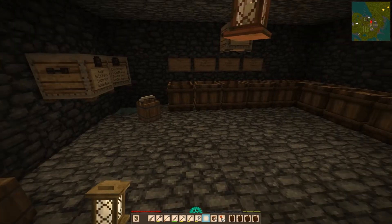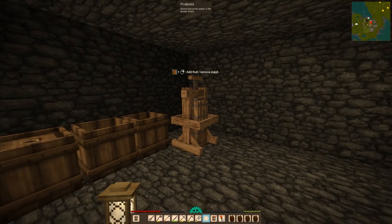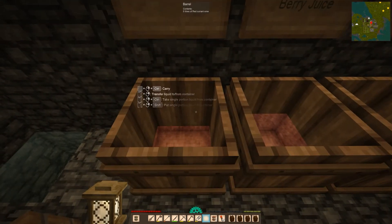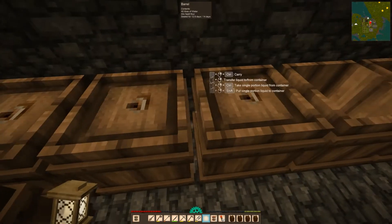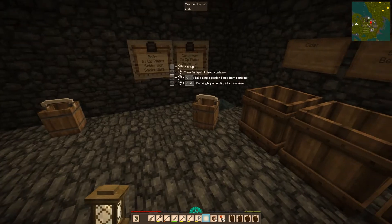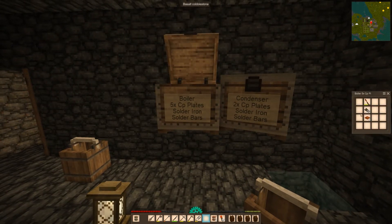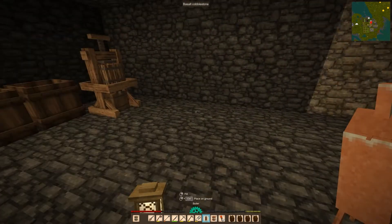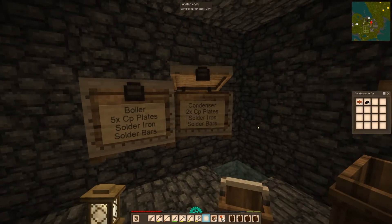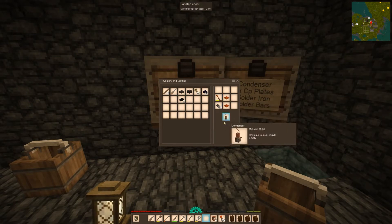Now we're in here. The next thing I want to do is part of our distillation process. This barrel is done - it says barrel contents: five liters of red currant wine. This is cranberry wine, blueberry wine, black currant wine. Everything's been consolidated. Let's grab the boiler plate - we're going to make a boiler plate. Five copper plates, iron bar, and solder bars. Then a condenser - just two plates and the same iron and solder. Condenser done.